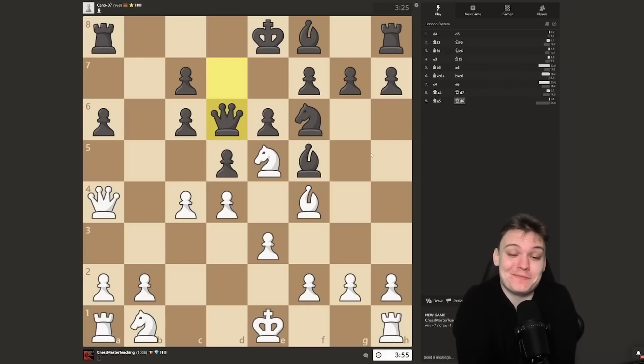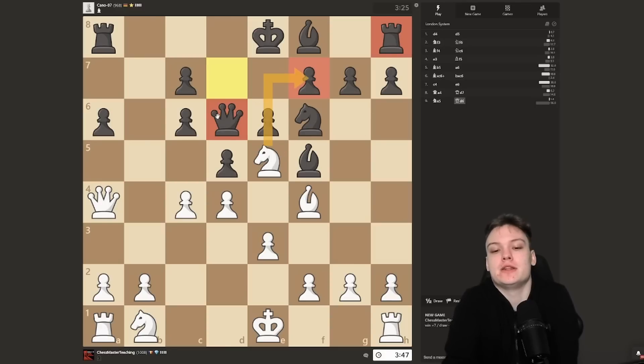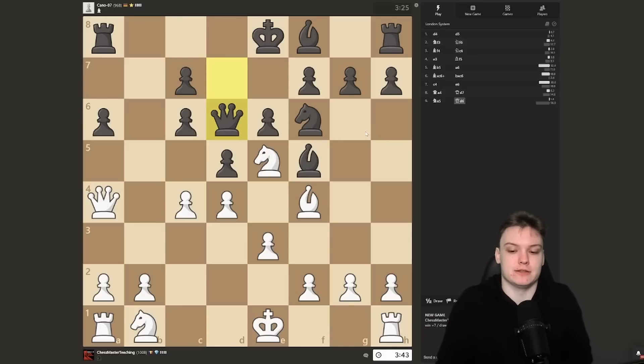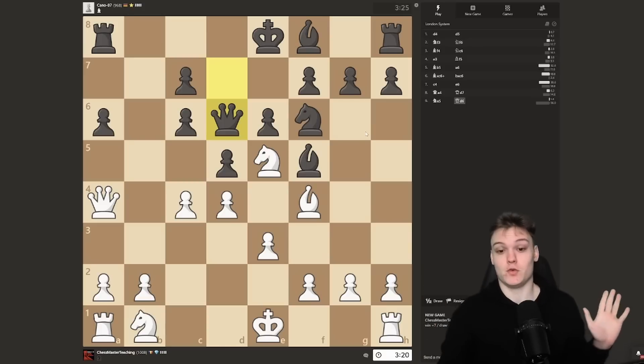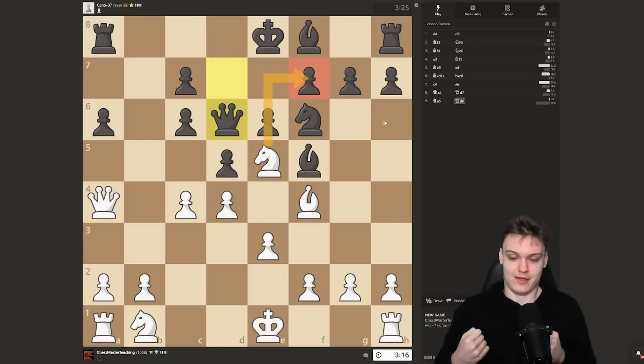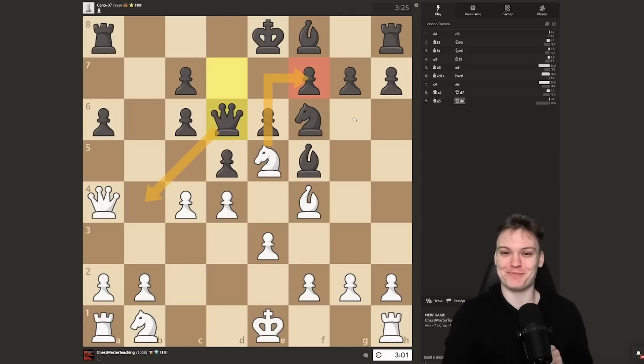Every one of you is wondering: can we go for knight takes on f7? That's hitting the queen and rook. But think about it like this — you're walking on the street, you see the most attractive person of your life, make eye contact, and think maybe this is the love of your life. You go knight takes f7 to introduce yourself, and then you get hit by queen b4 — that's her boyfriend. Queen b4 is absolutely crushing there, so don't make that mistake. Instead, make sure the boyfriend is not in town and play c5.